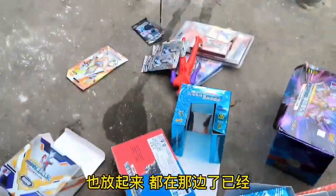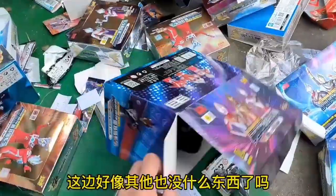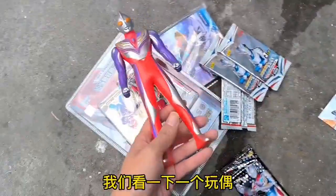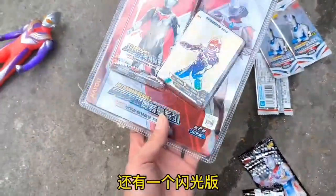也放起来，都在那边了已经。这边好像还有其他东西嘛，我们看一下，这边解的哪些东西啊——一个玩偶，还有一个闪光板。